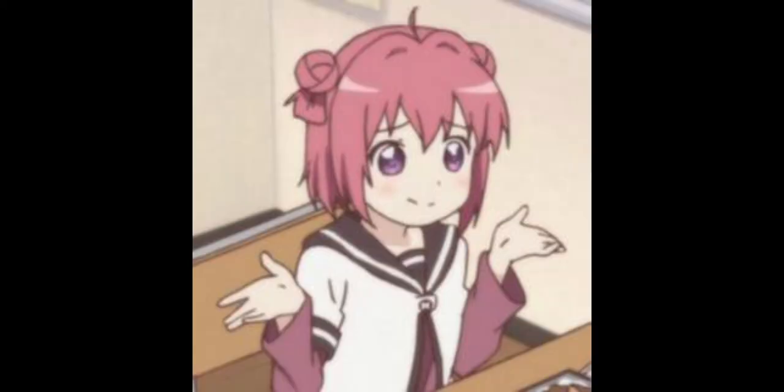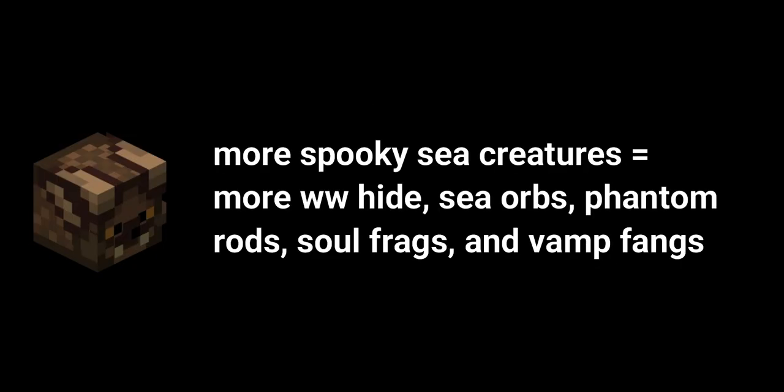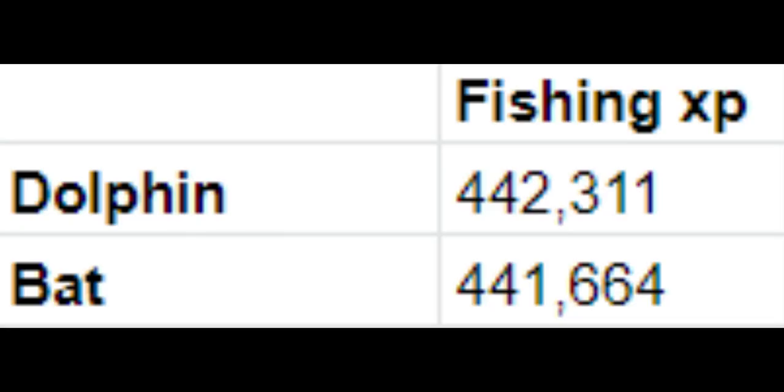I don't think it really came as a surprise, but bat gave more spooky sea creatures and dolphin gave more overall fishing XP. Therefore, if you want money, use bat to increase your chances at getting spooky sea creatures. If you want to level up your fishing skill, use dolphin to get more XP. What was a surprise, though, was how close they were in XP.